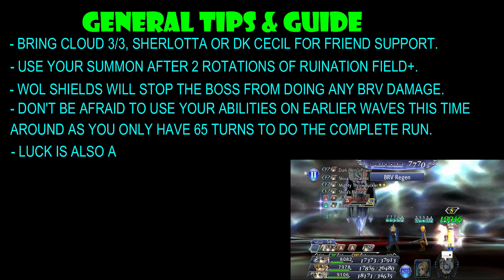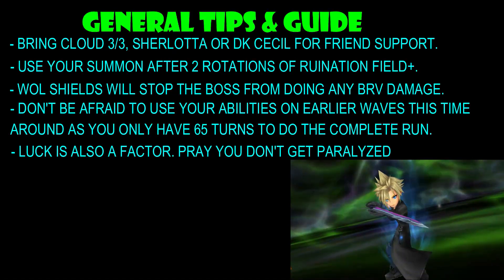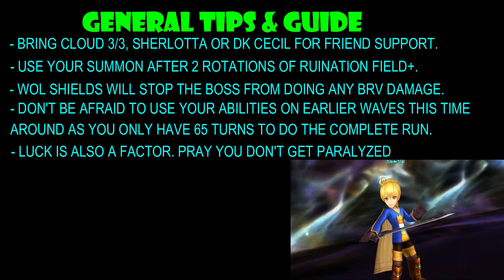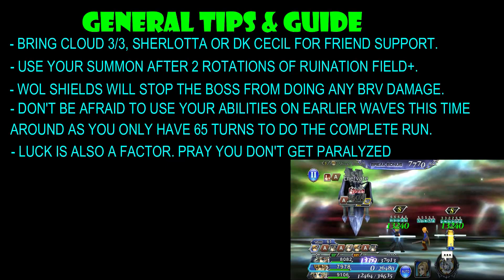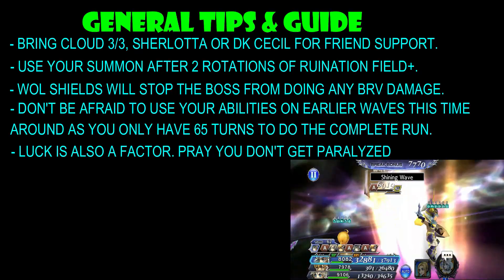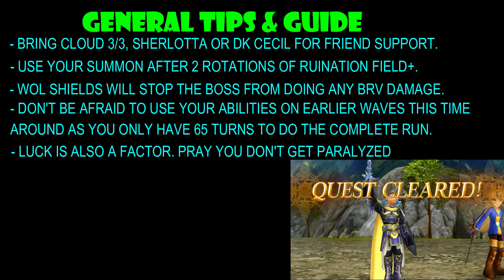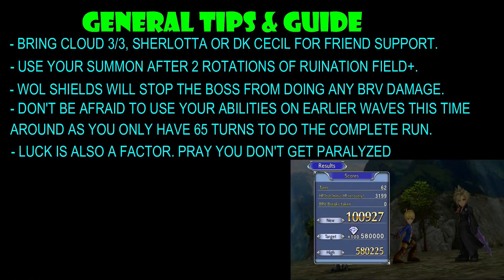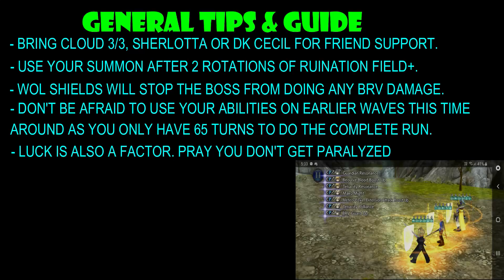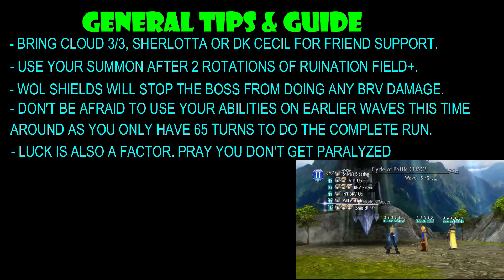My last tip is luck. Hopefully you have luck, because luck is also a factor in this fight and you just have to pray you don't get paralyzed, especially if you don't have any immunity to the debuffs. Obviously, Lena is one of the best ones to protect you from this, and Aphmau as well can do this. However, Lena hits like a wet noodle right now, so I don't know how effective she will be. As a buffer — initial Brave buffer, Brave regen — she's still pretty good. If you don't have either Lena or Aphmau, you just pray you don't get paralyzed. That's it.